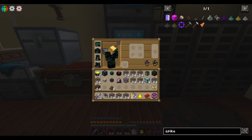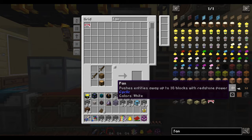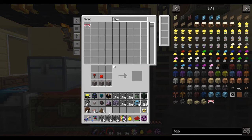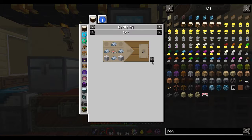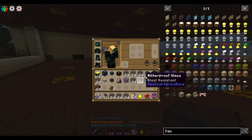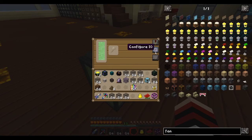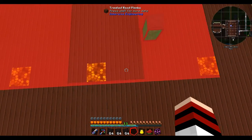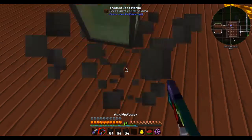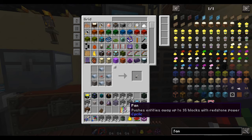We want some type of mob fans — I'm pretty sure you can make some type of mob fans. Here we are: fans, pushes entities up to 16 blocks away. That's what I want. Make some repeaters. Killer Joe has a range — let me set him down and look at him. What's his range? It's a 4 by 5 area, so we'll do 5 fans.